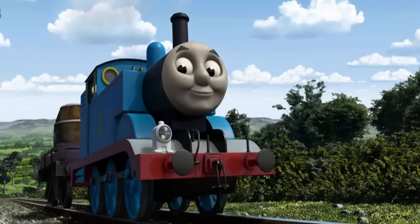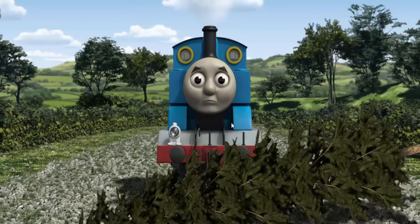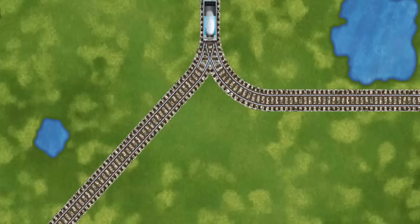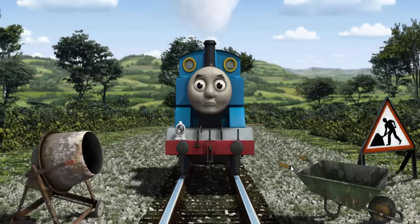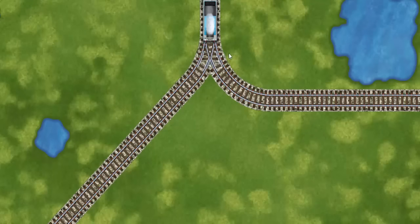Thomas set out for the fair. Suddenly, the tracks were blocked. Thomas had to stop — he would have to go another way. Show Thomas the track that goes nearest to the smallest pond. Thomas was on the wrong track. He would have to go another way. Help Thomas find the track that goes nearest to the smallest pond.